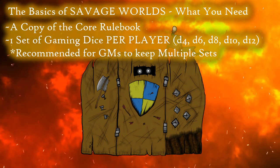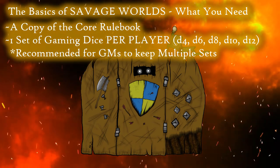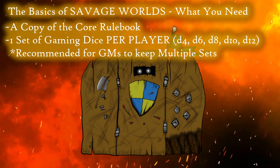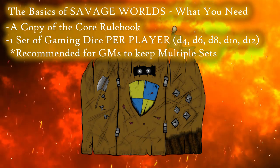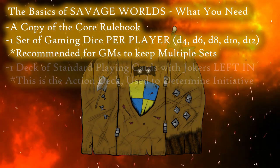As mentioned previously, Savage Worlds runs with your standard set of gaming dice — d4, d6, d8, d10, d12, and occasionally d20 if the setting requires it. Each player at the table should have one full set of these dice, though it's recommended that the GM have more in order to speed play up when rolling for multiple enemies or hazards.